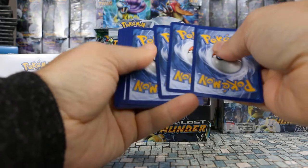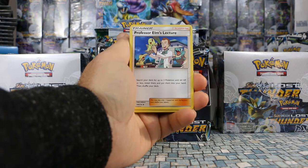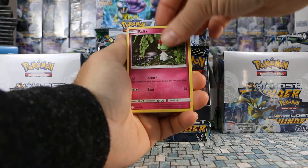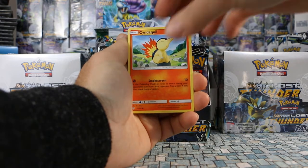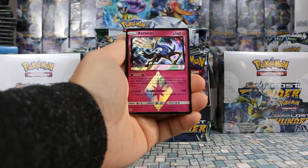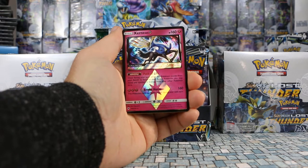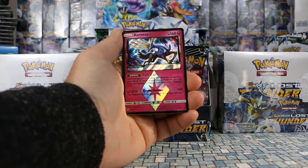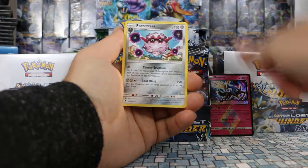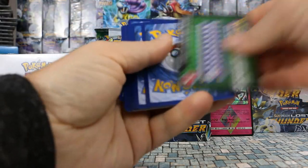Pack two: Metal Energy, Ariados, Fairy Charm, Professor Elm's Lecture, Snubbull. We have a Ralts — another clay card, looks amazing. Ditto, Cyndaquil, Pinnacle. We got our first prism star card — it is an Exeggcutor Prism Star, Path of Life. Once during your turn, when this Pokemon moves from your bench to become your active Pokemon, you may move any number of energy from your other Pokemon to it. Bright Horn for 160 damage. We also have a Forretress non-holo rare.